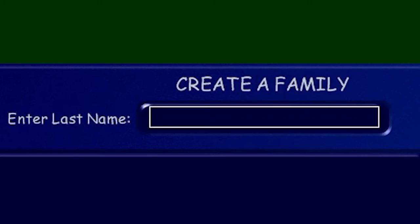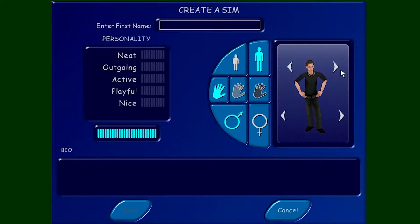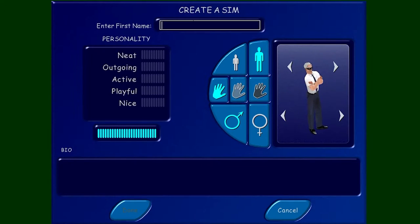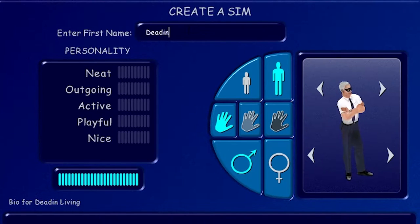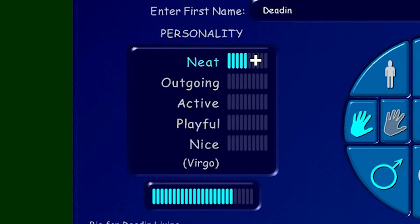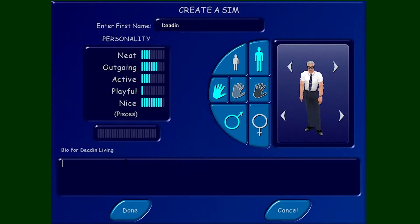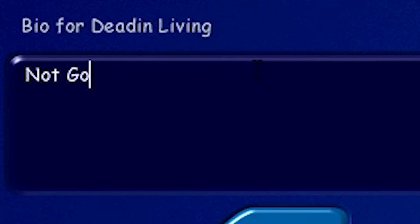Right, what should our last name be? Living. So let's make our sim. Sure, we can have like a kind of business sim. What will our first name be? Detten. He's going to be neat — actually not so neat, extremely outgoing, a bit active, not very playful, but also a very nice person. His bio should be: not gonna die. Smiley face.